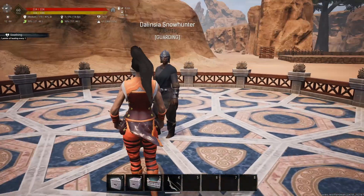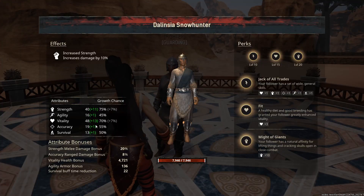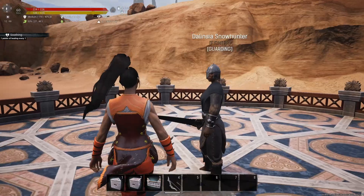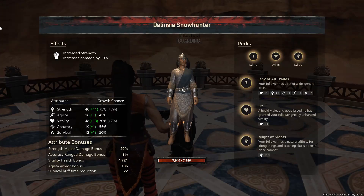Over here we have a leveled-up Delincia at level 20. That's a significant decrease — normally she'd be anywhere from 10,000 to 14,000 HP and now she's at 7,946. That's a decent cut to HP but it doesn't make her any less powerful. Looking at her stats she's still got plenty of strength — a 20% increase in damage. We don't know exactly how they changed the damage-per-point number yet. Her accuracy is only 8% but she's still getting a bonus 4,721 health, which is crazy.